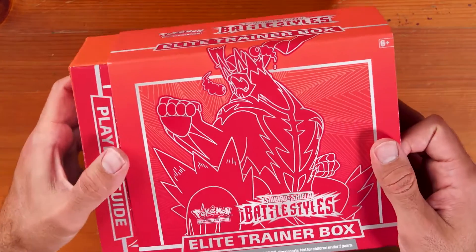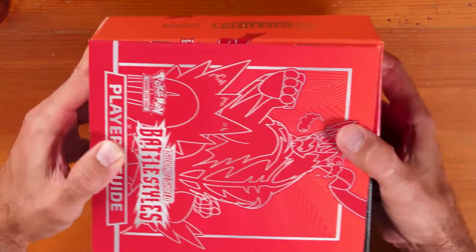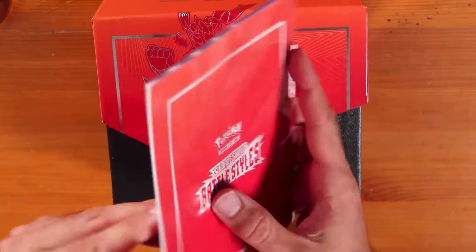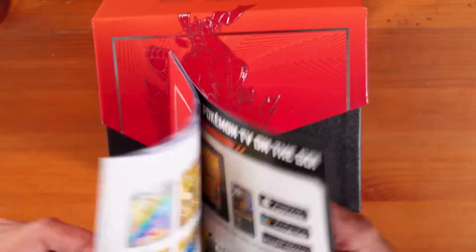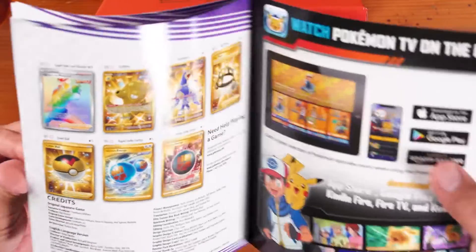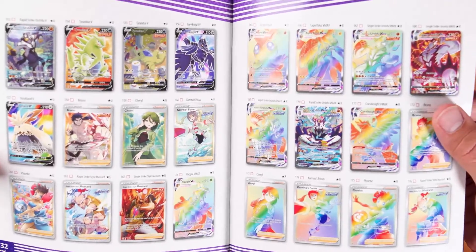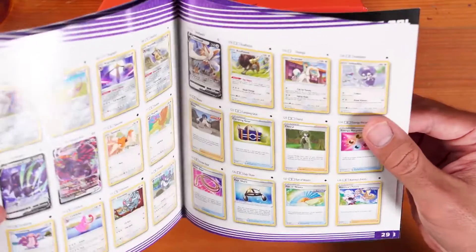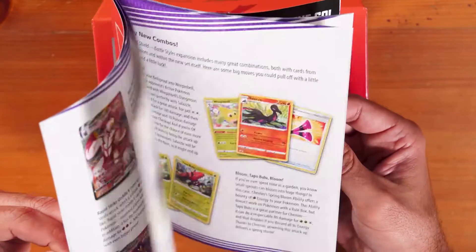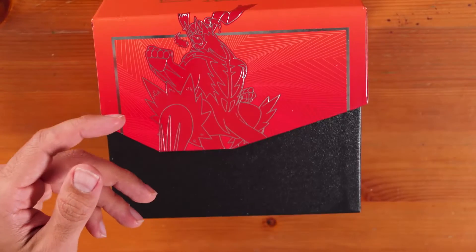Alrighty, here we go. Here goes the sleeve. Got this neat Player's Guide, which shows some of the really cool cards I wish I could get — that's really taunting me. So maybe some of these will be in there, who knows, sure would be nice. And some of the other cards, you know, the more boring ones, and some tips for how to use those cards.